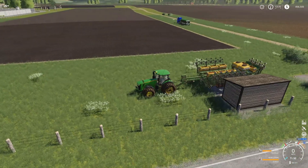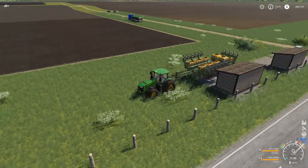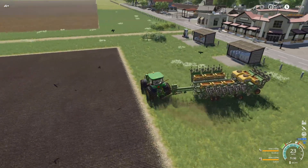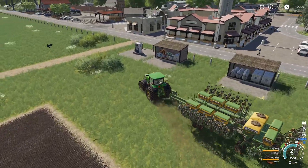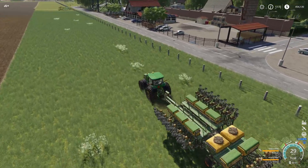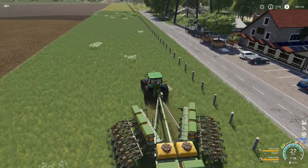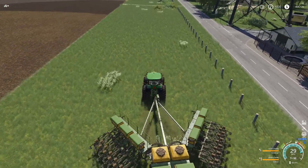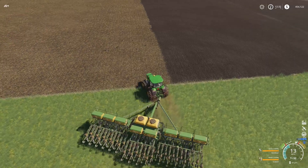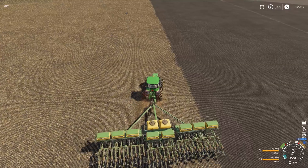Once the cotton harvester gets up and going, he may be a busy person for a while because this field over here is definitely going to take a while as well. We got the seed roll all topped off — let's cover those back up and get this seed roll back up and running. For some reason the seed roll takes a second when you hit the unfold button — it's like it thinks about it.